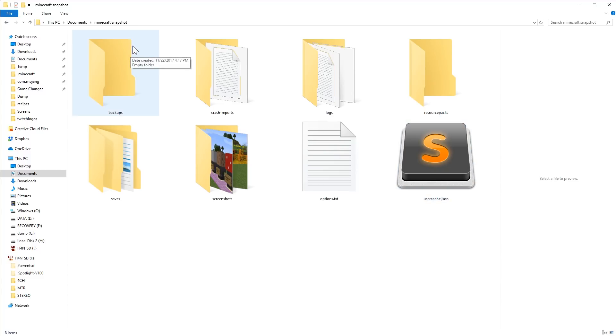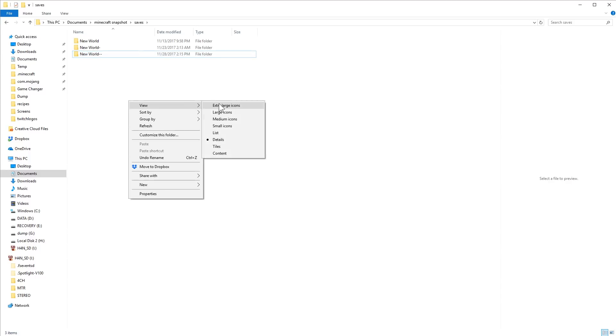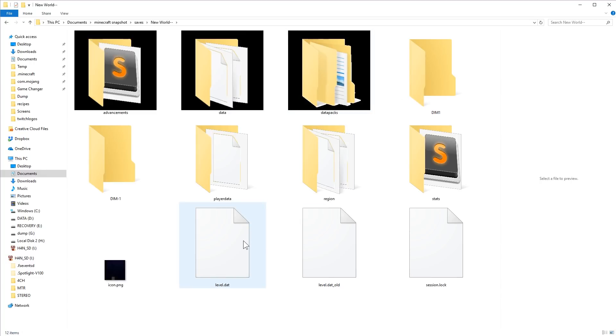Find your Minecraft folder. For my snapshots I put them in a separate folder in my Documents — you can follow the breadcrumb trail right here. You're going to go to your Saves folder. The world I'm working in is this one called New World with two dashes at the end. Go ahead and move into that.